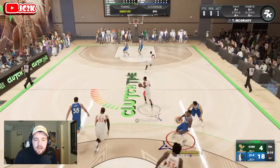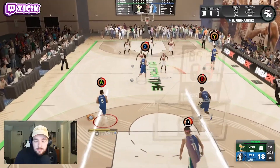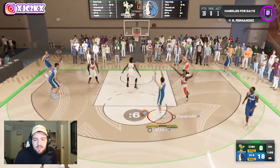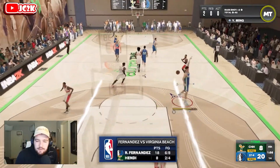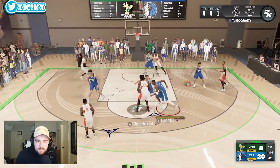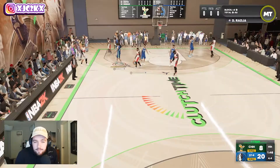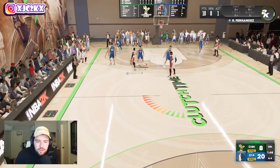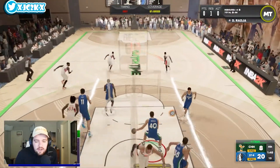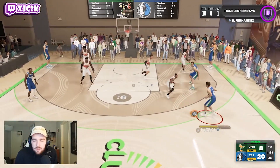Even though he doesn't have Trey escape or a little behind-the-back — the really top SIGs — his SIGs are still good enough, and his badges and release are great enough that combined with his size at 6'6", he's for sure one of the best point guards in the game. I think this card is a lot like Devin Booker in many ways — maybe even a slightly better version of Booker animation-wise. We're up big with two minutes left. Both cards have Curry base and Curry slide, same height and position — wherever you rank Booker among top PGs, that's probably where Rudy Fernandez fits as well.